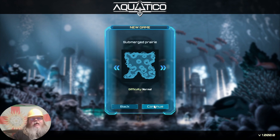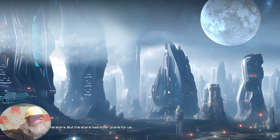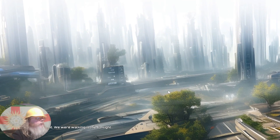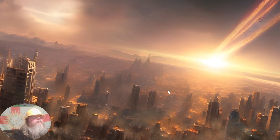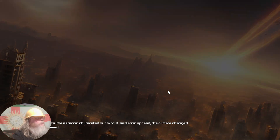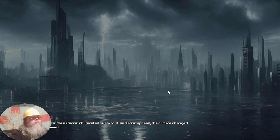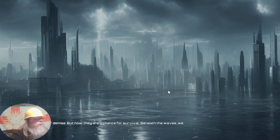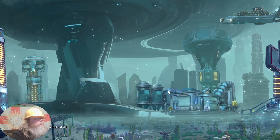We're going with normal. I've never touched this before, I haven't even done the tutorial — I watched a little bit of gameplay, about five minutes. Great. We were bound for the stars but the stars had other plans for us. Our cities were bright, we were walking in the sunlight. An asteroid obliterated our world, radiation spread, the climate changed, sea levels increased. The oceans were our demise but now they're a chance for survival — beneath the waves we will find a new home.